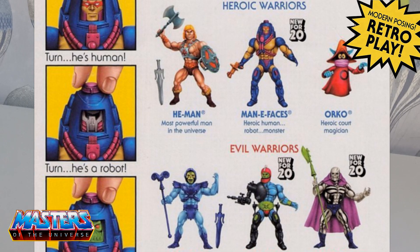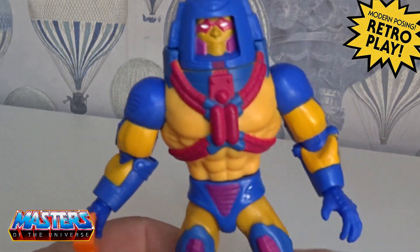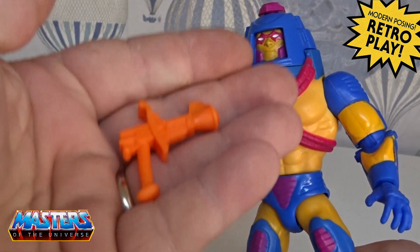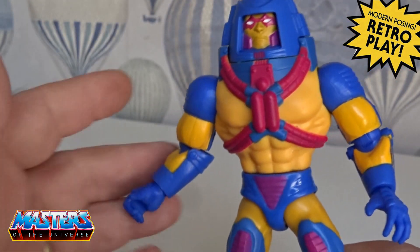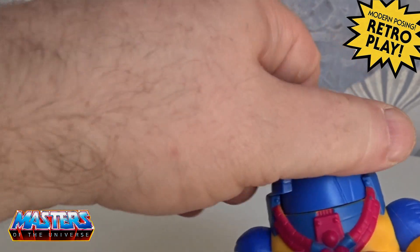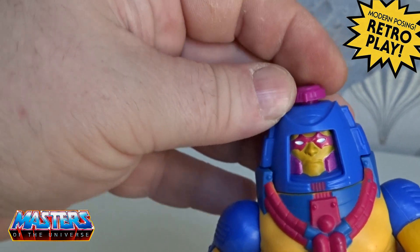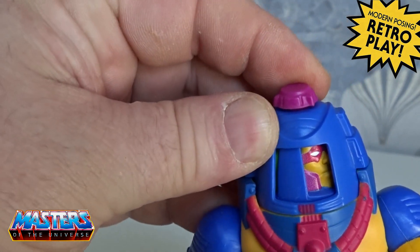You've also got the figures released within this wave: He-Man and Skeletor, Orko, Trapjaw, and also Scareglow. So starting off with Many Faces, he comes with this little orange gun accessory. His head does twist all the way around, but this one doesn't pop off like the other Origins figures do. He's got a little purple disc at the top.